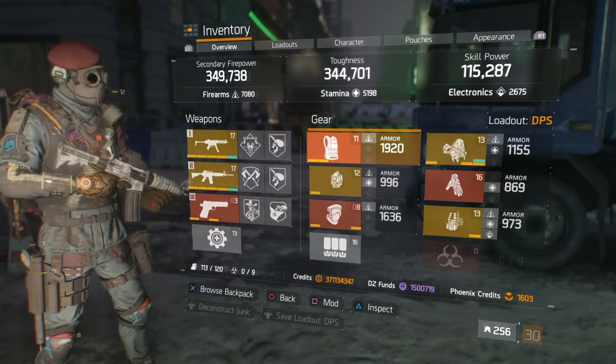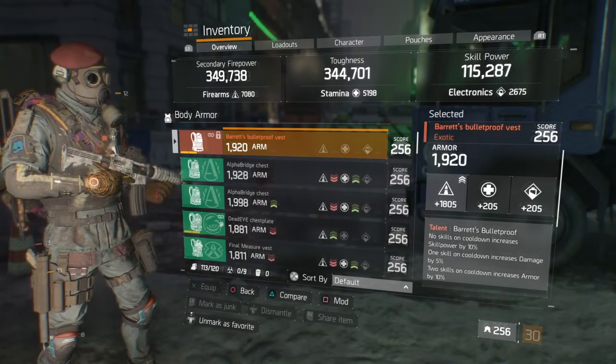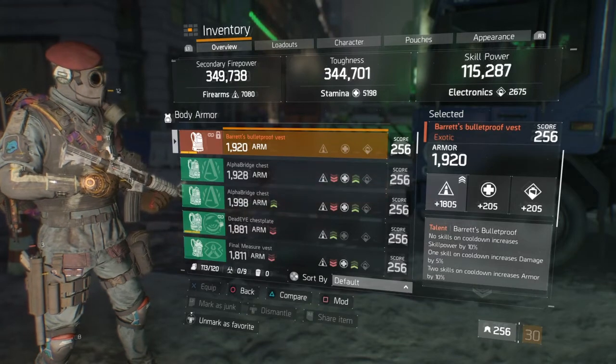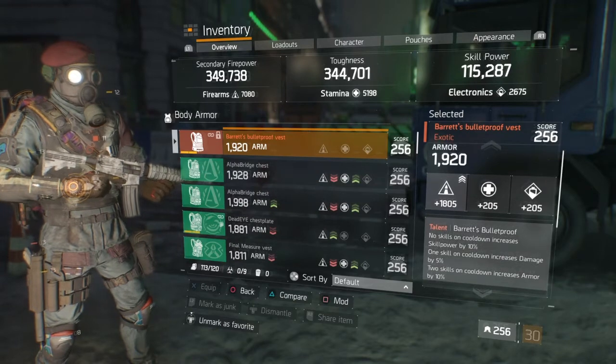You can see why I can melt people really quickly. I'm not trying to brag — I'm literally not the best player — but with the abilities I'm running I can drop a lot of people easily, though I can still get dropped easily myself.